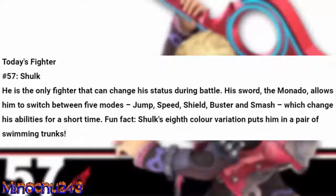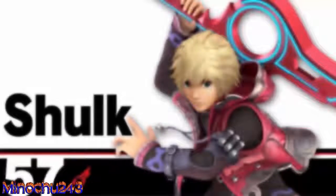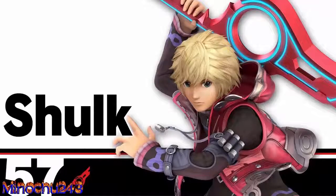Fun fact: Shulk's 8th color variation puts him in a pair of swimming trunks. Shulk is not really a character that I use a whole lot in Smash Bros. 3DS. I guess he was alright — he was an interesting character, of course, with his Monado and the ability to change his abilities.